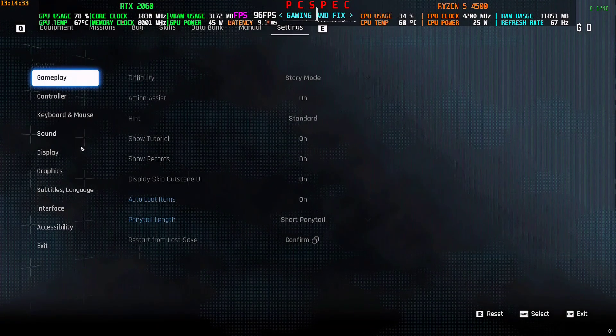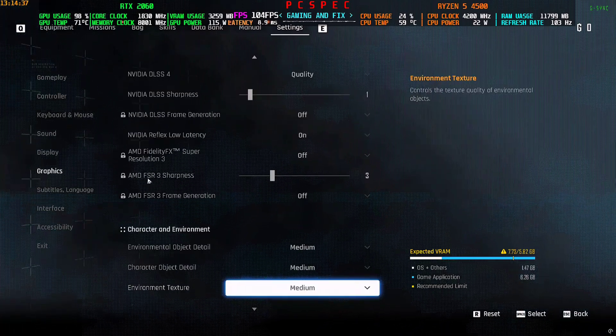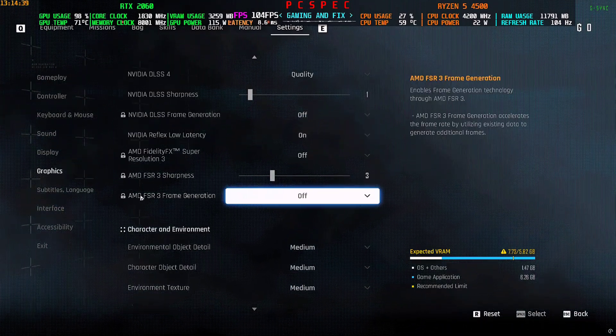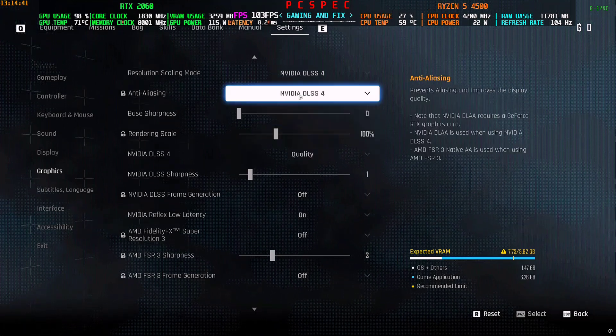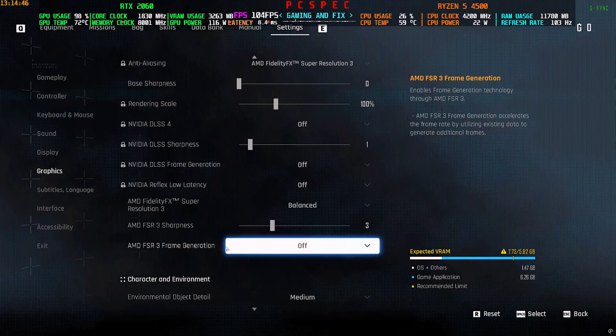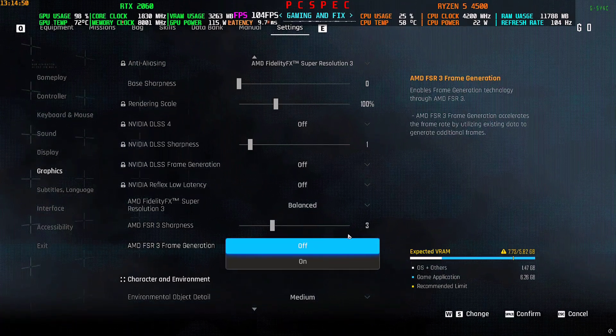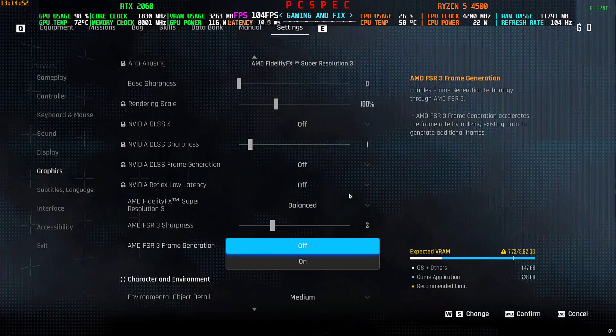If you go to Settings then Graphics and scroll down, you can see it has FSR 3 frame generation, but that is locked right now because I am using the DLSS 4 upscaler. As soon as I switch to FSR 3 upscaler I'll be able to use FSR 3 frame generation — but that's not the point, because we want to use any kind of upscaler with the frame generation.